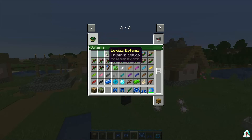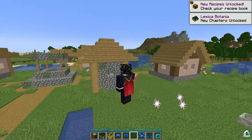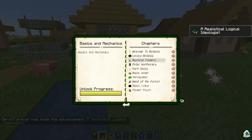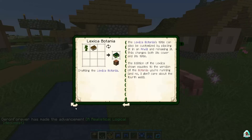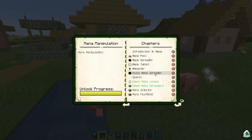Yes, the Lexica Botania — this is the tutorial or guide you need. Craft the Lexica Botania and open it. In the Lexica Botania you find the basic mechanics about different cool things. I love this because I hate watching endless tutorials on YouTube — I love the idea of opening the book and reading about everything I need to know.